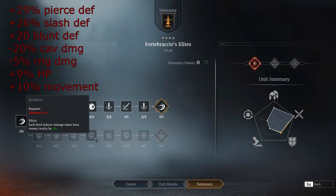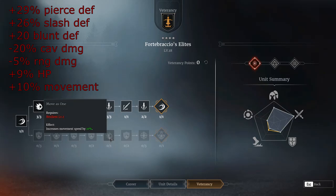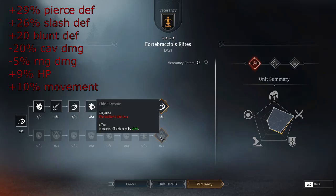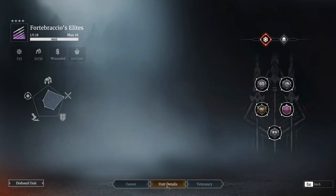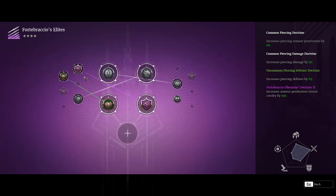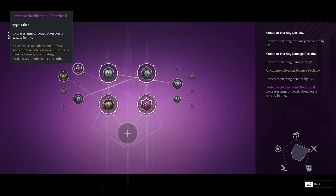The bottom line does have some noteworthy bonuses though, primarily the plus 29 piercing defense, plus 26 slashing defense, plus 20 blunt defense, and minus 20% cavalry damage. But if you're placing and microing your unit correctly in battle, you'll avoid the need for most of those defensive buffs anyways, and you can just focus purely on the damage.